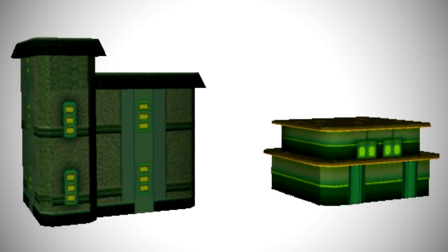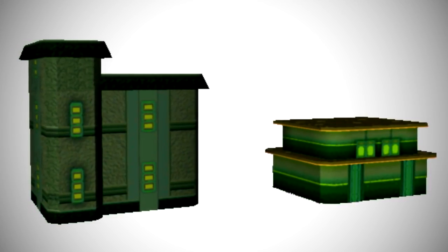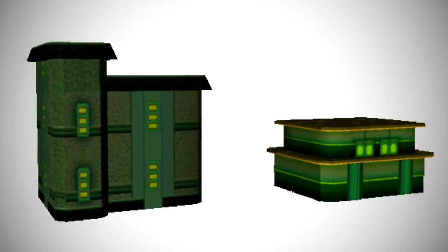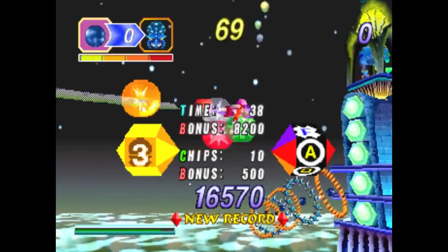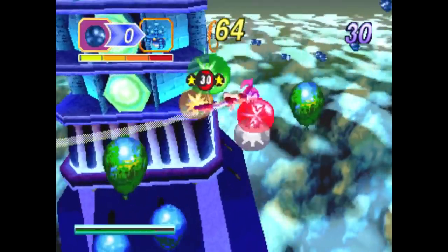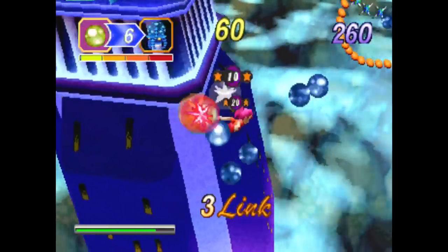I'm not sure why these buildings go unused. I think the development period was probably running out of time around this point, so maybe that's what factored into them getting cut. It could also be a memory issue — perhaps the buildings were taking up too much resources, and the devs omitted them in favour of keeping in the Twin Seeds Tower section at the very end of the stage. But honestly, who can say for sure.